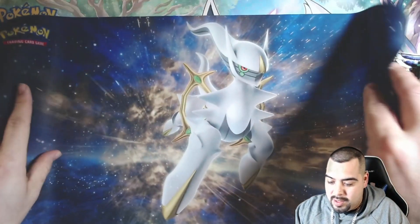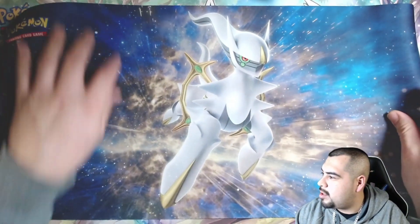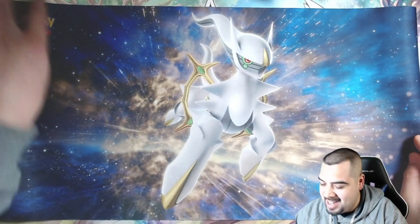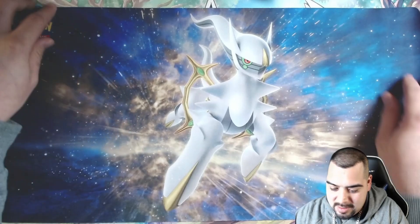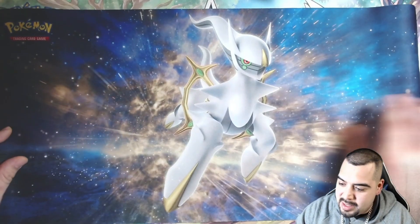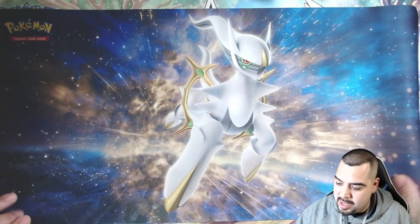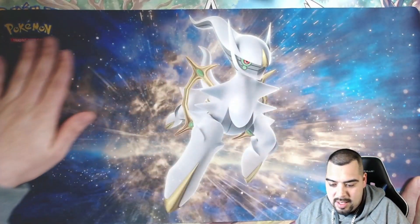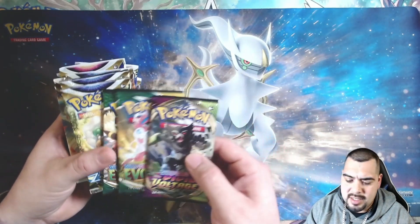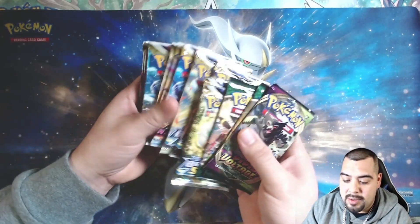We also get a playmat — let's go ahead and open that up. It's actually a little smaller, but that is nice, I like that. The thing about these playmats is you gotta let them sit out for a little bit because they were rolled up so tight. They just got to sit out and then they'll flatten out eventually. Did they mess up by throwing two Evolving Skies instead of Vivid Voltage? I'm curious to know.